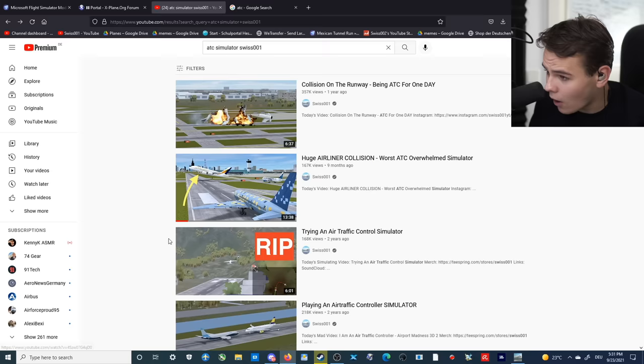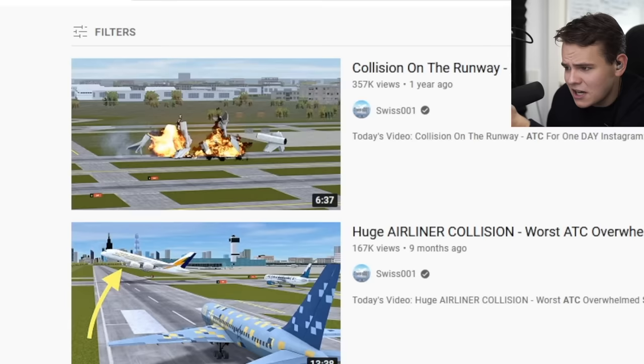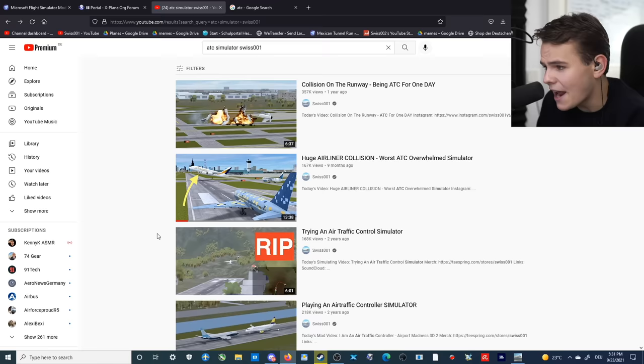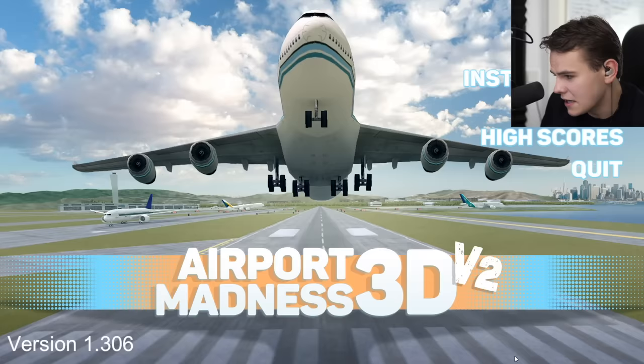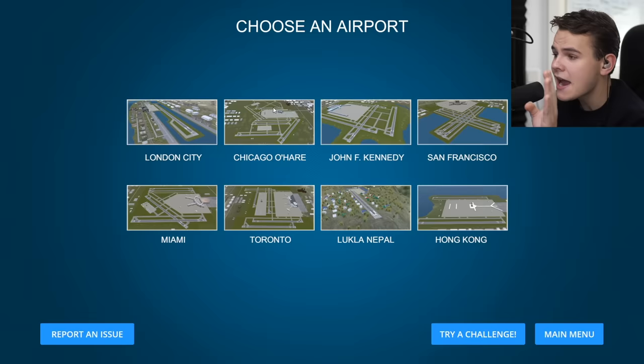There are even failures added to the game as well. You can have planes that you control experience an engine failure, and that's where the fun really begins - planes can collide into each other. I like to play this once a year just to refresh the Airport Madness experience. Let's press play and choose our airport.